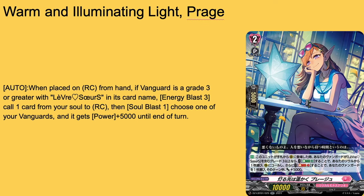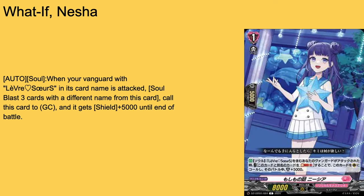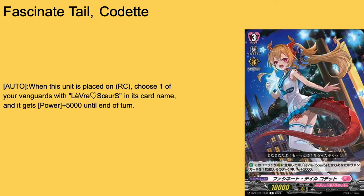Then we have Warm and Illuminating Light Prage, a grade 2 with 7.5k shield and 10k base. Auto when placed on rearguard from hand — if your vanguard's a grade 3 Levera Sorceress, Energy Blast 3 to call a card from your soul to rearguard, then Soul Blast 1 to give your vanguard 5k power for the turn. The Soul Blast isn't mandatory. Using Energy Blast in a deck that doesn't normally use energy is nice, but I wish they'd just given us more Levera Sorceress copies. 2-of or 3-of.